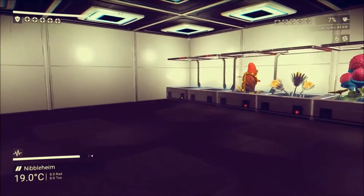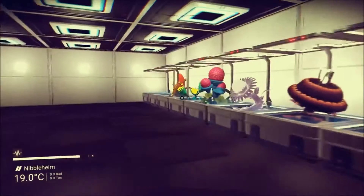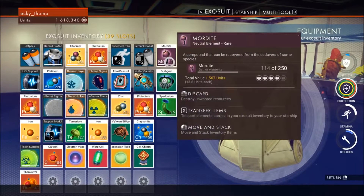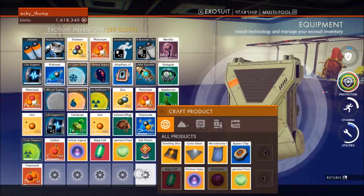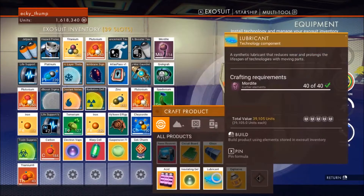The second thing is, as the Minecraft Monkey pointed out, we could be processing this Mordite into profitable lubricant. I wondered just how profitable it would be — take a look at this. Mordite: we've got 114 in our inventory, that's worth 1,567 units in total. If we process that Mordite into lubricant, 39,105 units each.